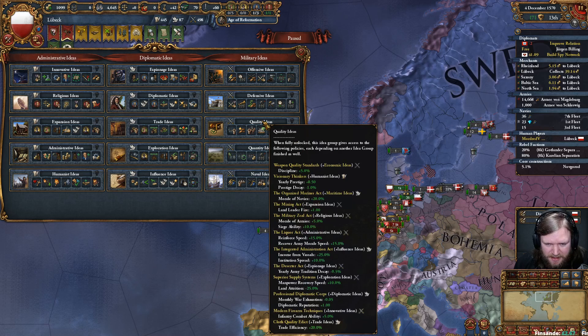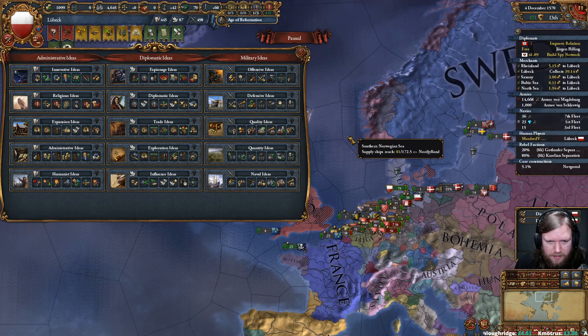Quality plus Innovative is a good combo — it's the infantry combat ability policy. Although they've nerfed that, and nerfed it hard. It used to be plus 20% infantry combat, now it's only 5. Considering you get plus 5 discipline from Economic ideas covering cavalry, artillery, and infantry, the Innovative one just isn't that great. 10% would have been fair — they didn't need to make it 5.